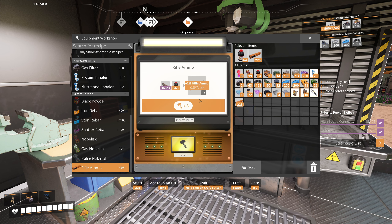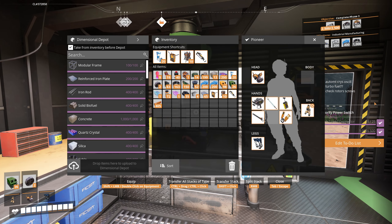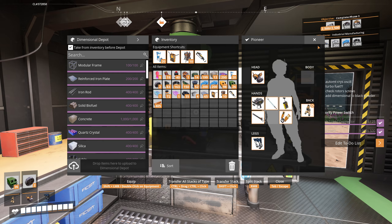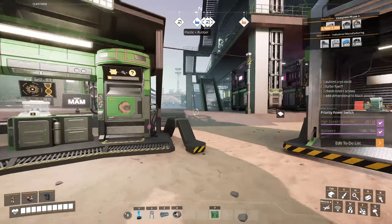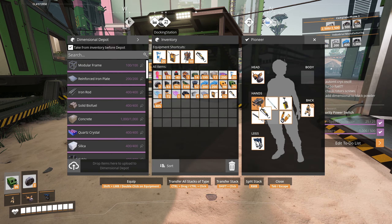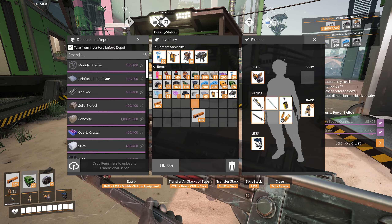We've got a couple of hard drives — I'll send one off for scanning. Let's craft ourselves a rifle and some rifle ammo. It's a bit expensive because you need smokeless powder to make the ammo, but you do make quite a lot of ammo in one go. I'll make a bunch more just so we've got plenty. 405 rounds should be enough for now. I'll add a note to also set up dimensional storage for black powder to make future crafting easier.